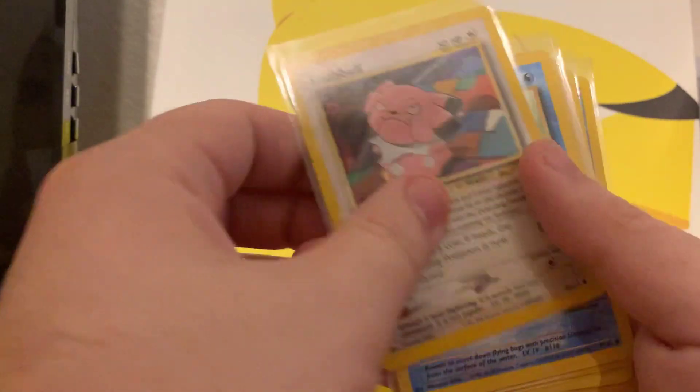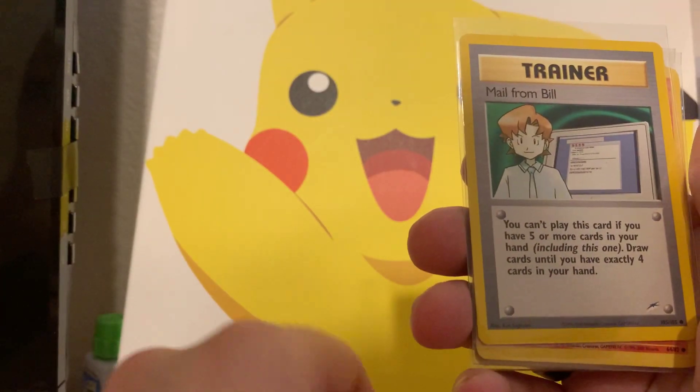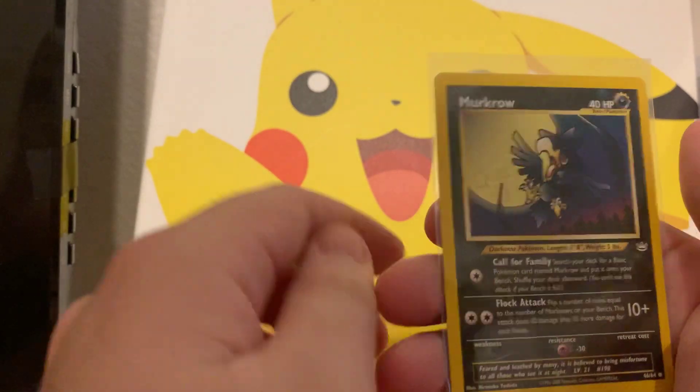We got Snubble, we got a Horsea, we got a Bill, we got a Ponyto from Team Rocket, and then we got a Murkrow.